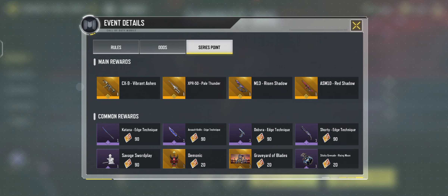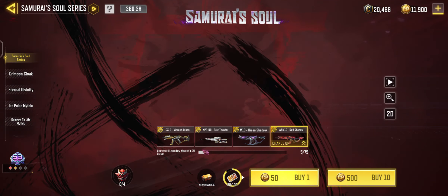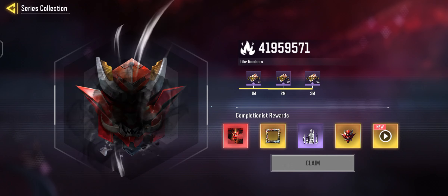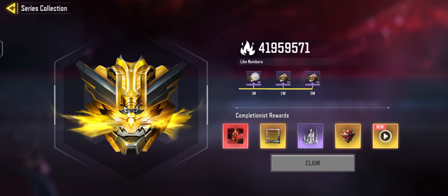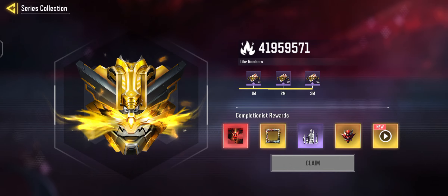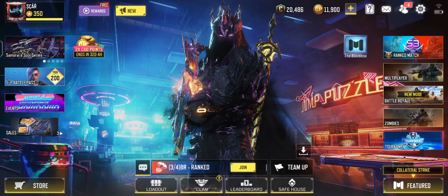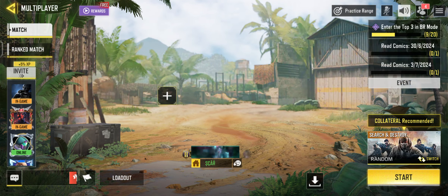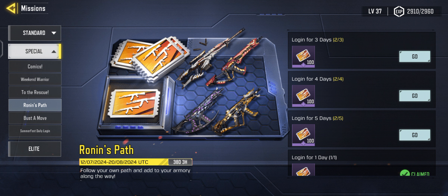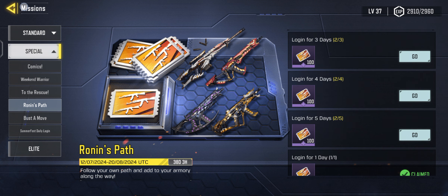First thing I want to talk about is there are free spins on this. If you don't know how to get free spins, open up the Armory series drop and click the skull icon - the mask. At the top there are three icons with 1 million, 2 million, and 3 million likes, so drop a like because we love free spins. You can collect from each of those. Also go to Events, go to Special, and check out Ronin's Path - if you log in for 5 days you can get 500 cards, so that's another 5 free spins.